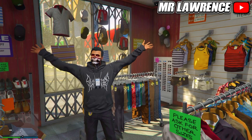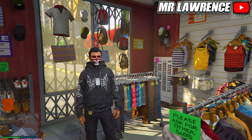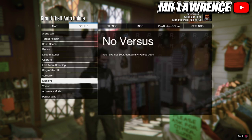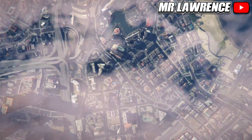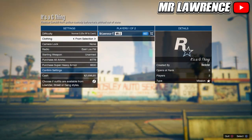From here you will need to bookmark the job from the pinned comment. When you've bookmarked the job, you will need to restart your game so it pops up in game. You can then find it through your pause menu under bookmarked jobs, then missions. If you can't bookmark it for some reason, your friend can bookmark it and invite you to the job. Just make sure that the host changes the clothing setting to player saved outfits and then starts.